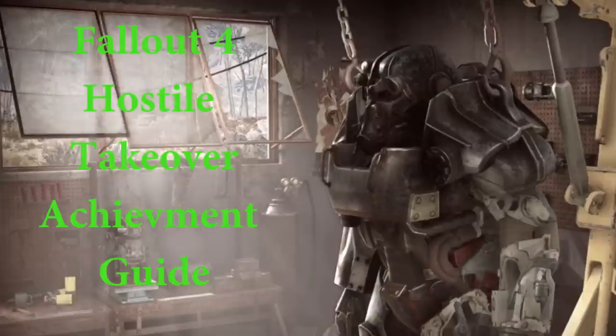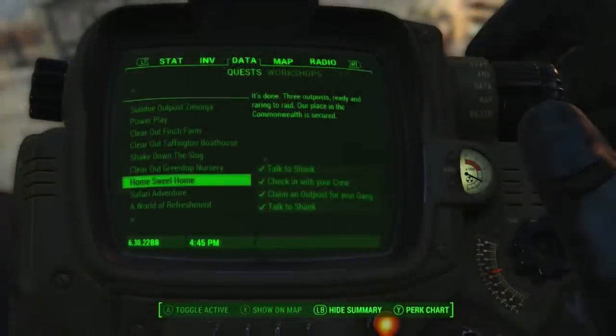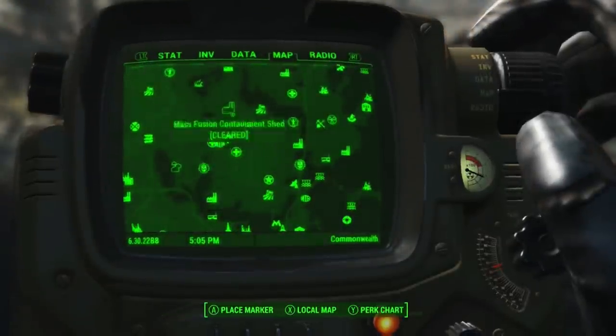To get this achievement, you need to establish 8 raider camps in the Commonwealth. To do that, halfway through the story for Nuka World, you will get a quest called Home Sweet Home, and it will tell you to talk to Shank outside the market in Nuka World. After you complete that quest, it will unlock the ability to get raider camps.